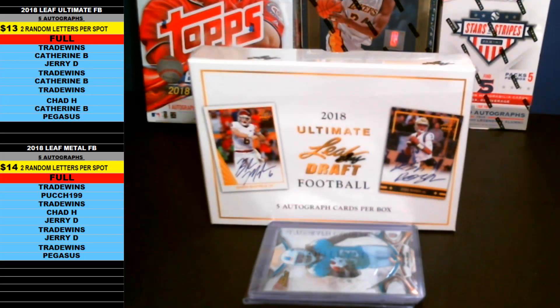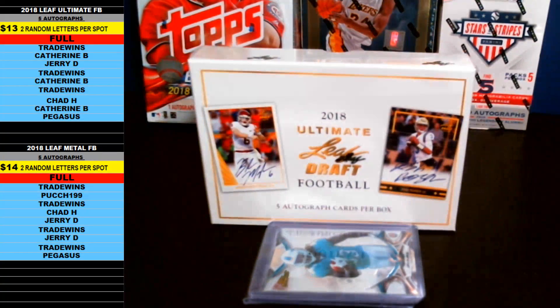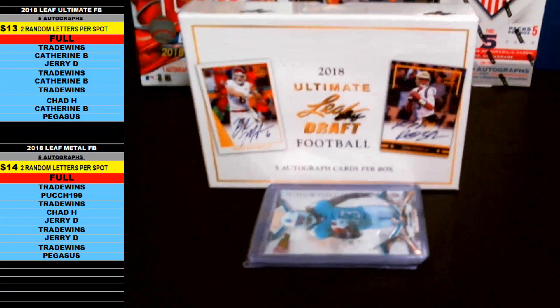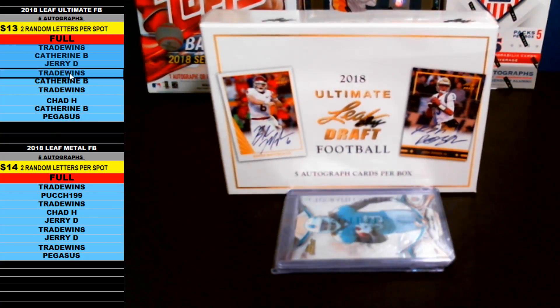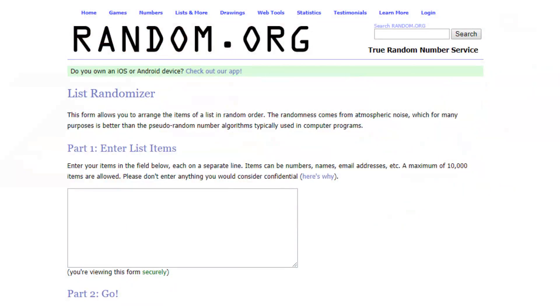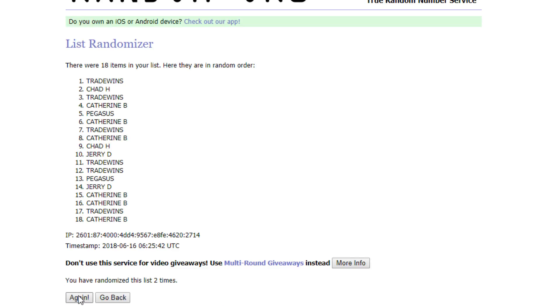Nine total spots, 18 letters in the break — we're doing two random last name letters per spot on this one. Everybody that's in on the break is over here on the left hand side, starting from Trade Winds down to Pegasus. Let's copy all those names, bring you guys over to random.org, paste everybody in twice — two letters per spot — and as always we go nine times on the random. Good luck everybody: one, two, three, four, five, six, seven, eight, nine, and final time, here we go.